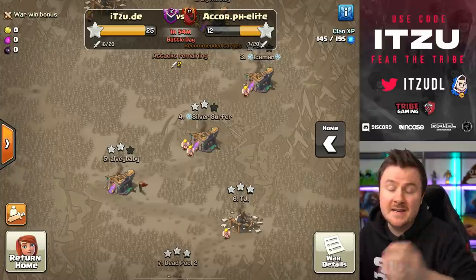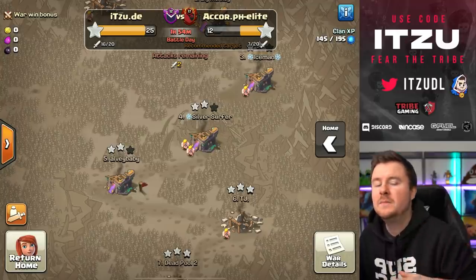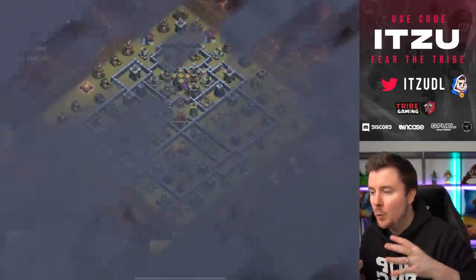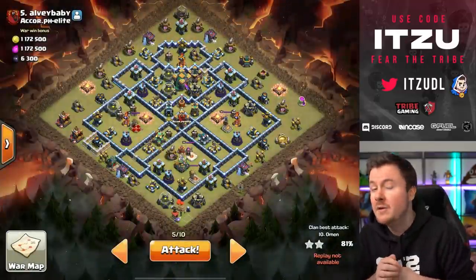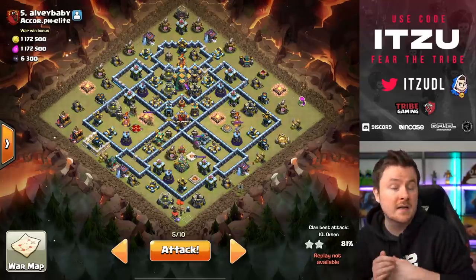Hey Clashers and welcome back to another video. Today we want to take a look at how do you approach a base, how do you find the weaknesses of a base, and how do you abuse this perfectly to make sure you can get easily three stars every single time.